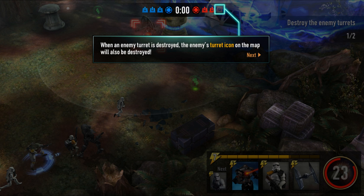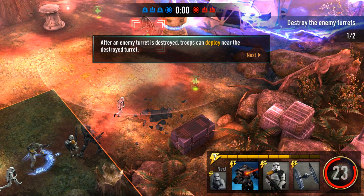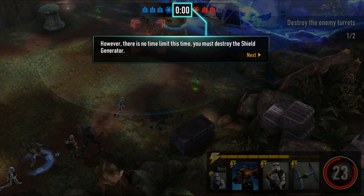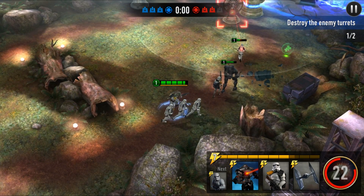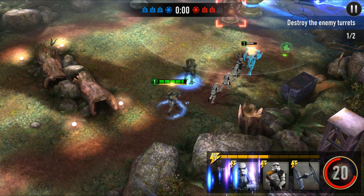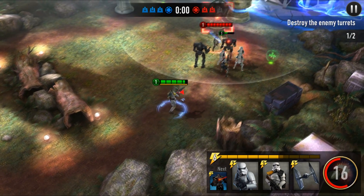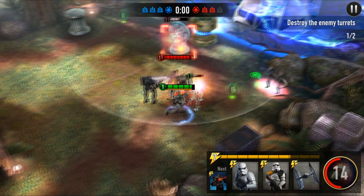On the UI it now shows one turret missing because we've destroyed one. The box is a little bit wider — that indicates the shield generator — and there's the timer left in the game. Another card drops in since the grid has opened up now that the turret's been destroyed. This green thing here is a health pack, so we'll grab it.